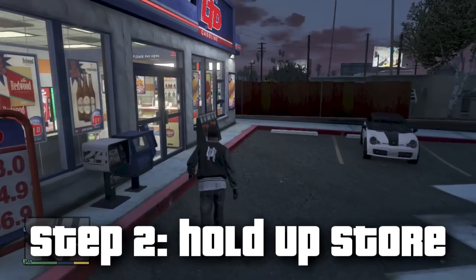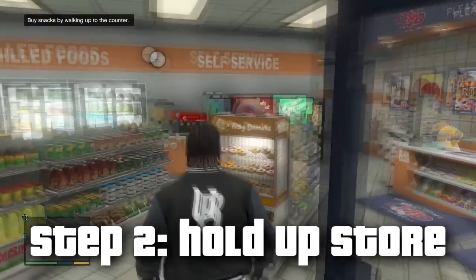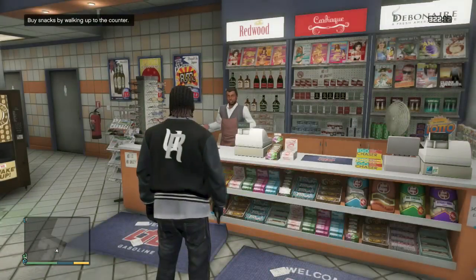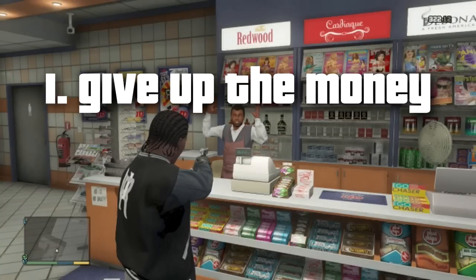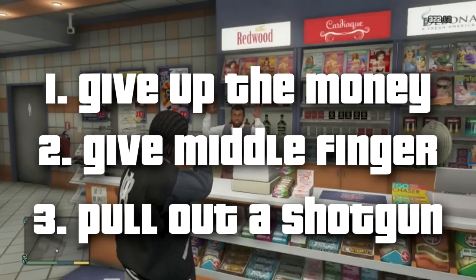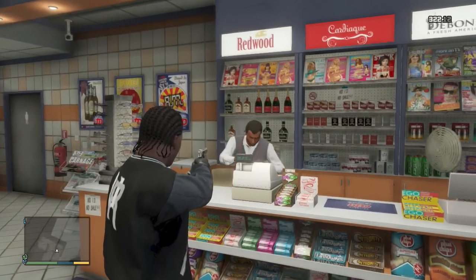Step two is to walk in and pull out your weapon and see how the clerk reacts. Interestingly, he won't react the same every single time — there will be one of three things he does. One, he could give you the money and send you on your merry way. Two, he could flip you the bird, in which case you'd need to fire a warning shot to get him to give you the money. Or three, he could pull out a shotgun and aim it right back at you, in which case you'd need to go rob a different store — though the chances of that happening are very rare.